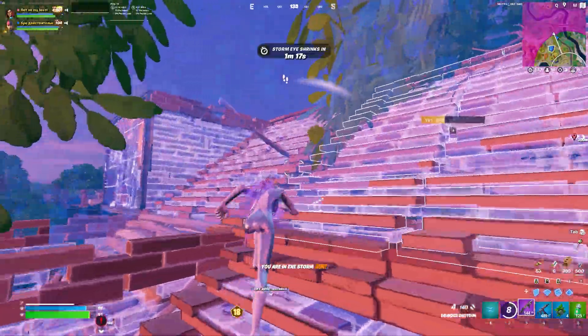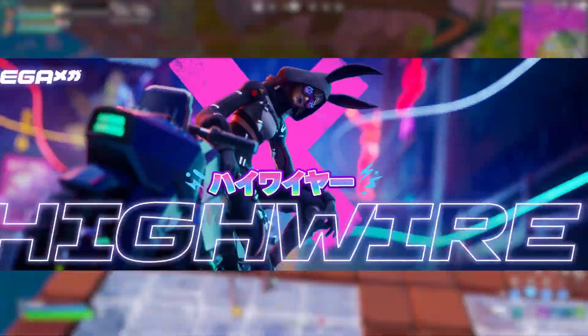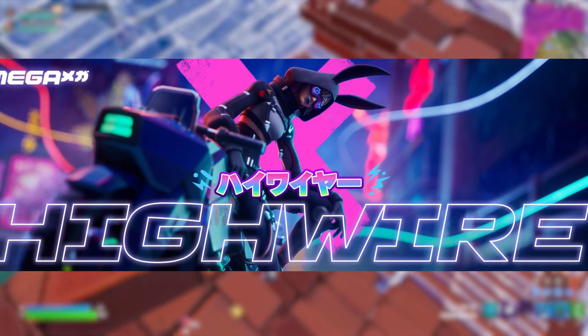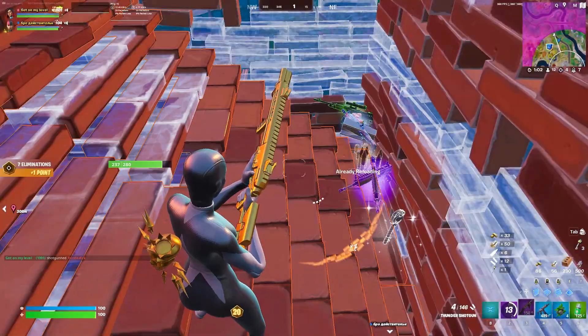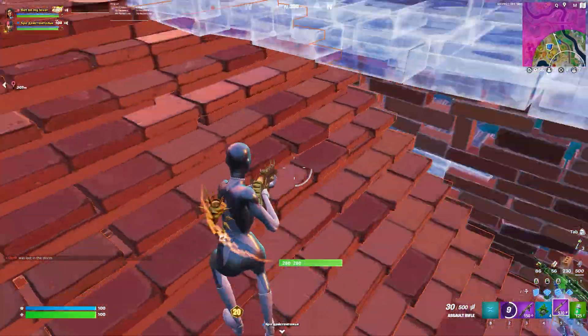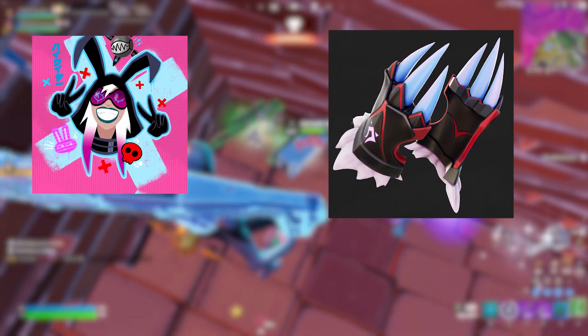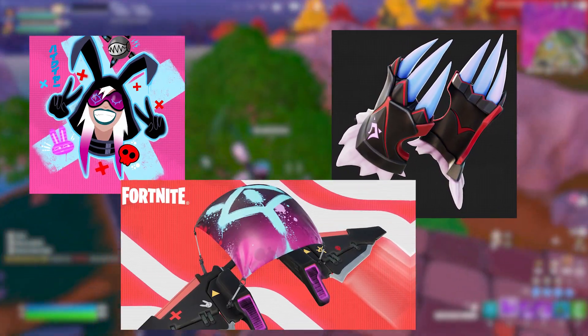For the final skin with official leaks and teaser images, out of the eight battle pass skins for Chapter 4 Season 2, we have the High Wire skin — and out of the four revealed so far, it's personally my favorite. It's another female skin that looks absolutely awesome; she gives off this futuristic hacker vibe. Along with her came leaked cosmetics including two different emoticons and a harvesting tool that actually looks like wolf claws, which is really cool and one of the better pickaxes so far.